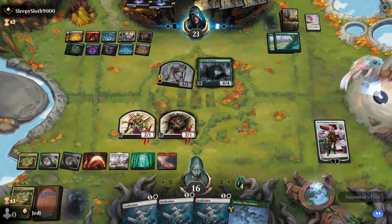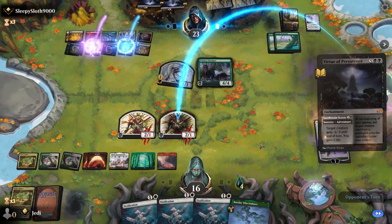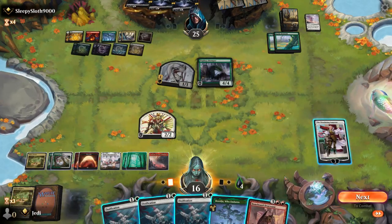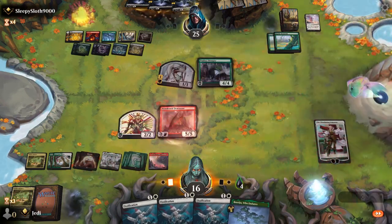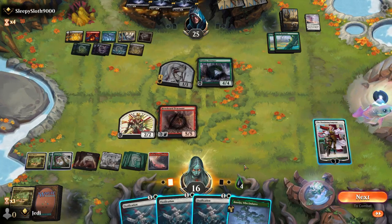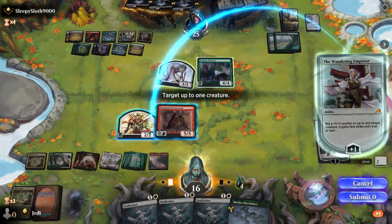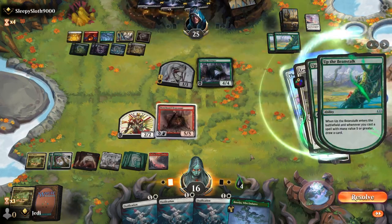They have nothing but sorcery speed removal, so playing stuff off the top of their deck with Atali is not nearly as appealing now. Virtue seems good — there's their double black. We will play Dragon and exile the Stomper so we keep Emperor alive. Plus here so if we get...